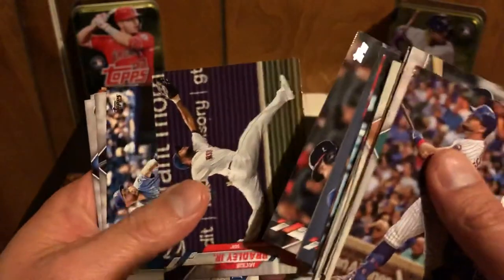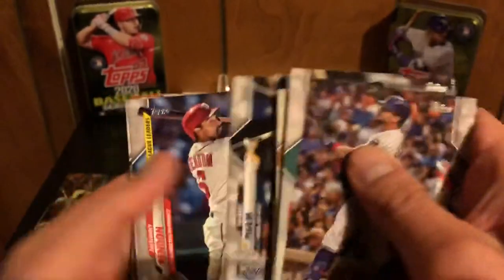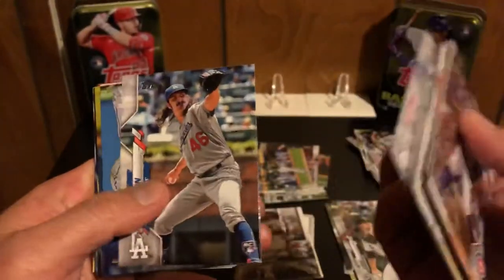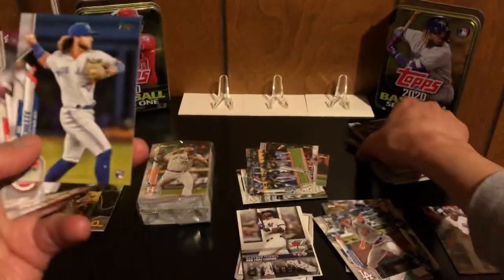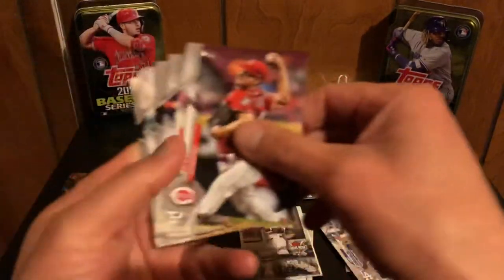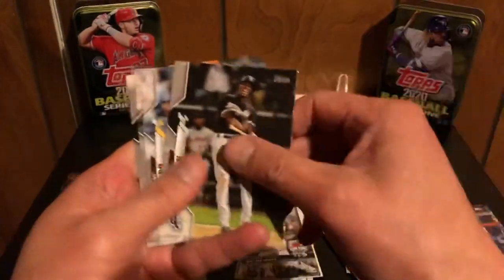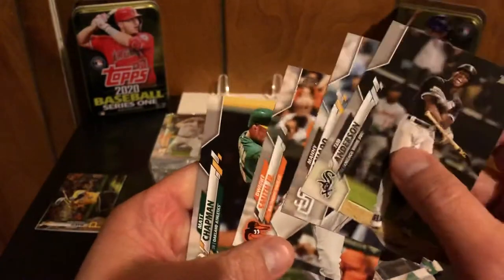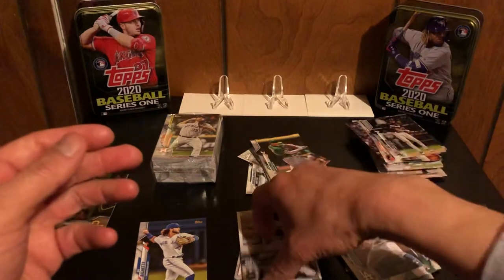Jackie Bradley Jr., Kennedy, Tommy Pham, league leaders of Rendon, Tony Gonsolin, Gosselin, Kipnis, Beau Bichette, Sonny Gray, that's a Vlad Guerrero Jr. gold cup card, Tim Anderson, Machado, Smith, and then Chapman. Pretty much got like the whole A's set from Series 1.